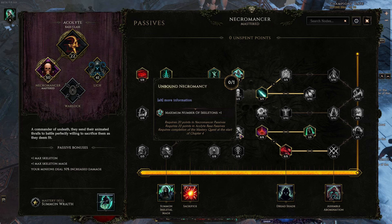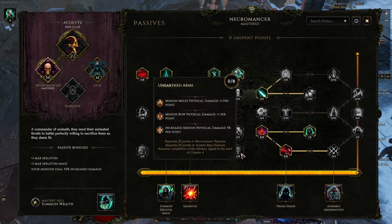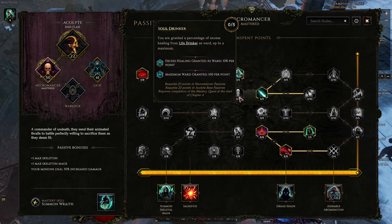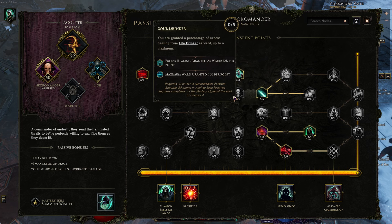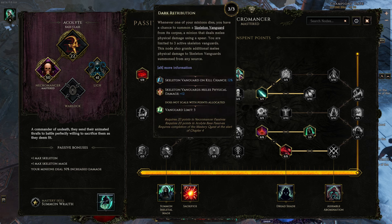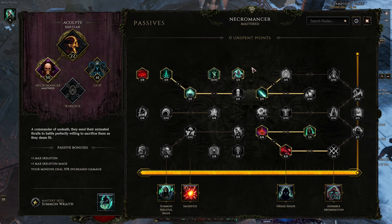Extra skeleton — we don't need to get to this one because we have the other one up here which brings us to six, so we can skip that. Minion damage — don't need it. I decided I didn't really need Life Drinker — it wasn't worth five points to get 500 ward just when I drink a potion. I'm still experimenting with the final few points in this build. It's worth a try especially at higher corruption, but I haven't needed it up to corruption 300 yet.